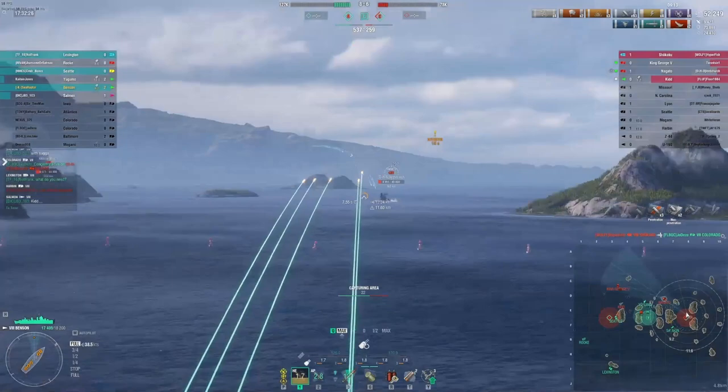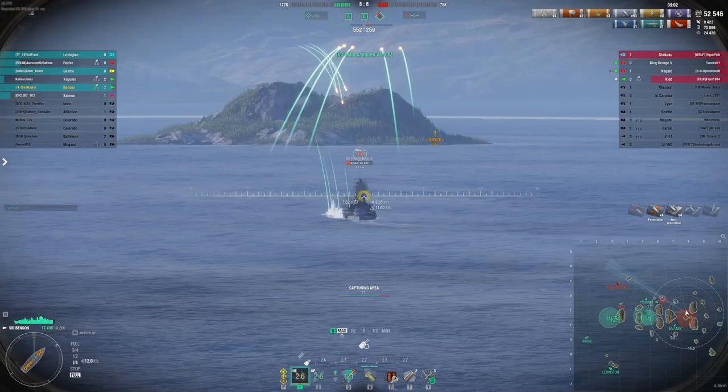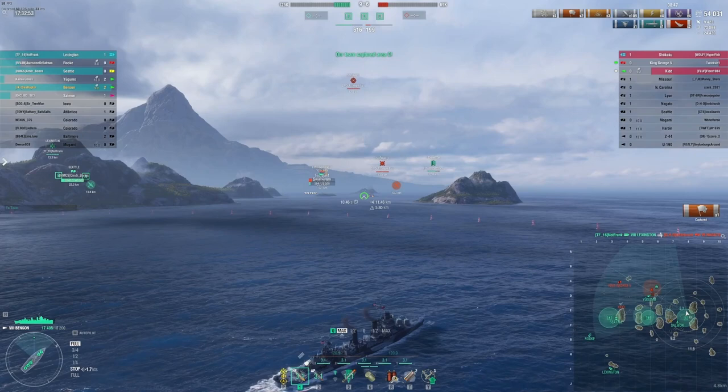The opposing Shokaku cleans out that Colorado as the Nagato squares off against our Yugumo. My friendly Lexington brings in a torpedo strike, the Nagato turns right into it, and he goes down right about the same time I pick up the C cap circle. Total control of the board with a three-ship lead — the game is pretty well in hand.